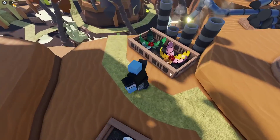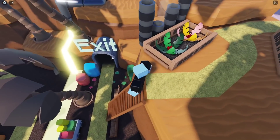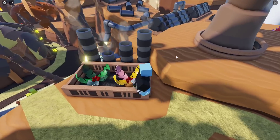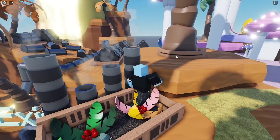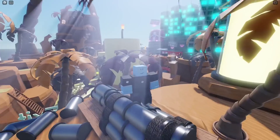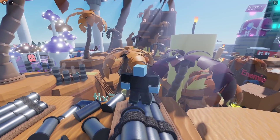They go through here and it leads to the exit. So this is the area you've got to protect, and obviously some things unlock along the way. I'm not gonna lie — this map is a 10 out of 10 automatically for me.